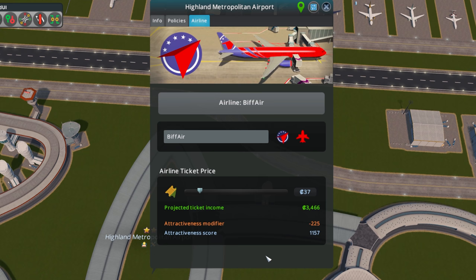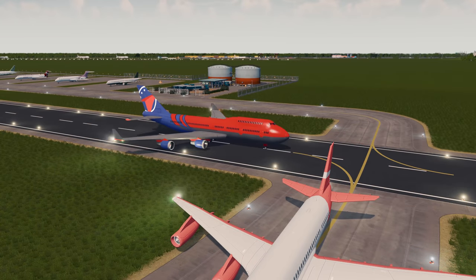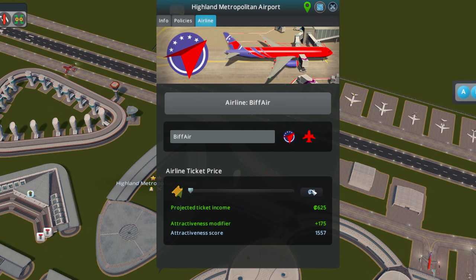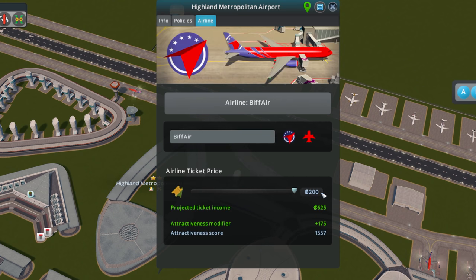While waiting for that to change, we can see some of our Biff Air airline planes coming in with our logo and our own color scheme. Modders will hopefully be able to let us put our own logos in, which would be absolutely fantastic. Our airline ticket price at its lowest gives us an attractiveness modifier - a nice bonus - but our income is lower. Put the price all the way up and we're making lots of money but attractiveness goes down.